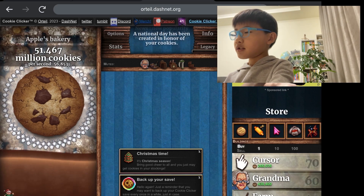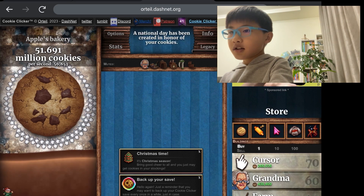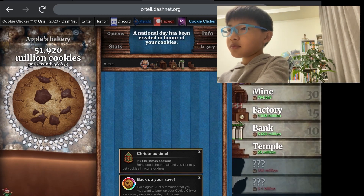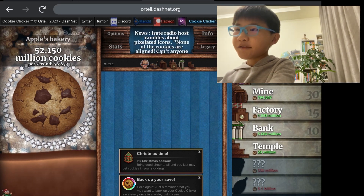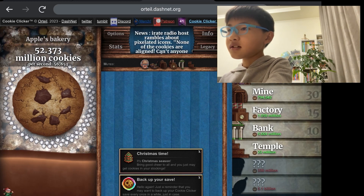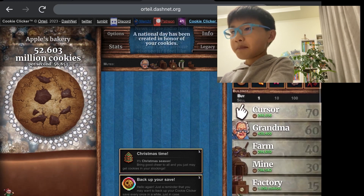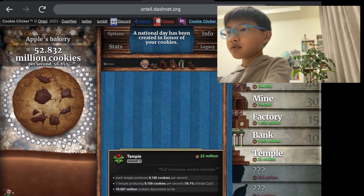51 million cookies — we gained an extra million while I was talking. Our mission... we're never going to get that 330 million thing. Maybe it's possible if I buy, like, two temples. I think I can buy two temples, right?